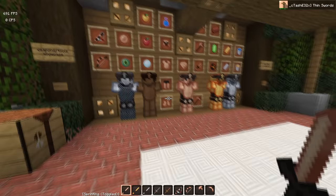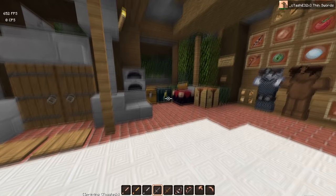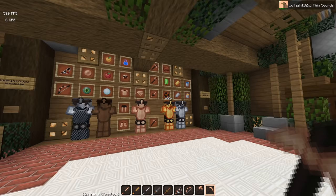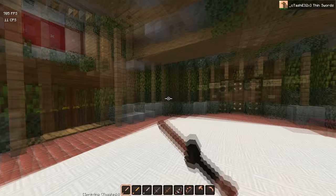Besides that, I think all the items look pretty cool. Here are the weapons — the diamond sword, gold sword, iron sword, stone sword, and wood sword. And then you have your rod and the bow, and your tools — axe and pickaxe. I think all of these look pretty nice. It feels really nice to swing as well.